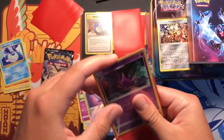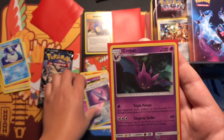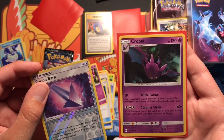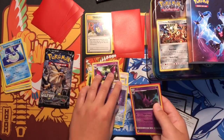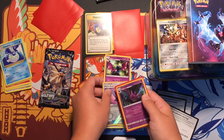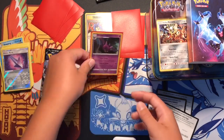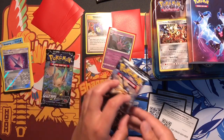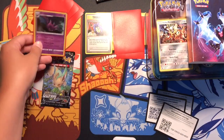You guys can just read it like that. It should be a good combo, and I also got a Golbat and a Zubat. So far the best we got is kind of a secret rare and a holo - that's such a big layer, whatever.